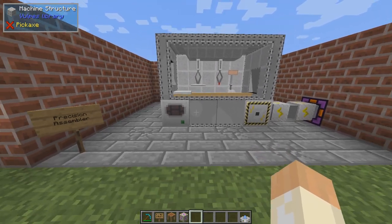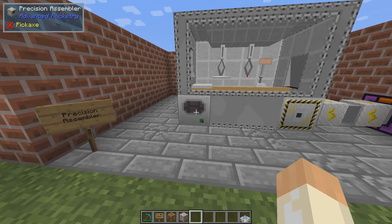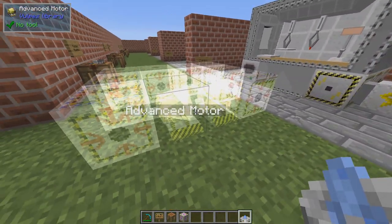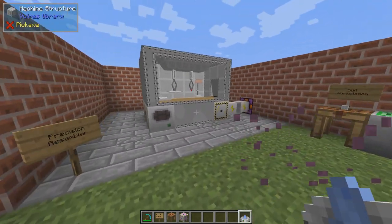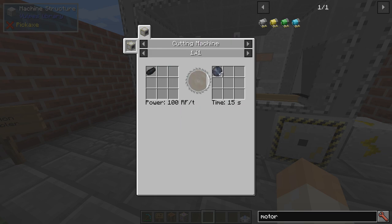The next machine is the precision assembler. This is a bit larger. It only contains various parts, but other than the assembler block itself I think it's only things you've seen already. You have machine structures, hatches, and you can actually move them around a little bit. It has double motors, structures, glass, and more structures. This one is kind of neat because you use it to make various types of lots of different items. For example, you can make bionic leg upgrades, and you can combine wafers to get basic circuit plates. The wafers are done in the cutting machine — we'll come to that later.